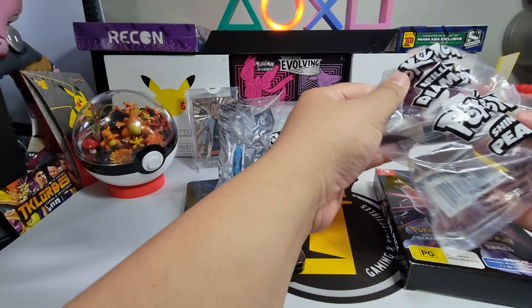Here's the Dialga figure. This is part of EB Games' pre-order bonus — if you pre-order with them you get this figure. We'll quickly open the box to show you what's inside. It's just the games and a promo code. The game card is not there anymore because we've already started playing.